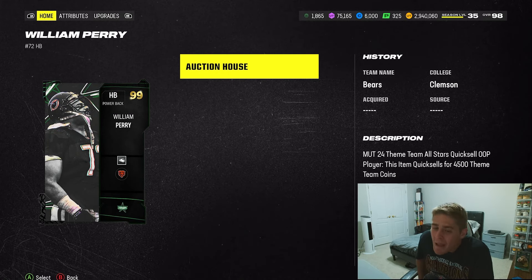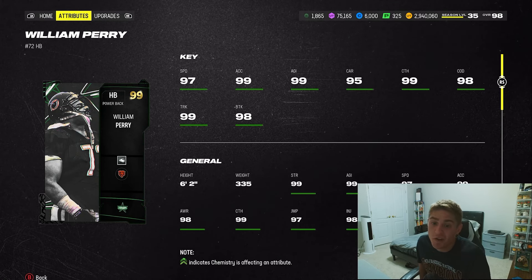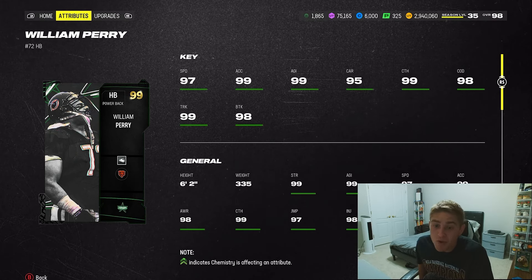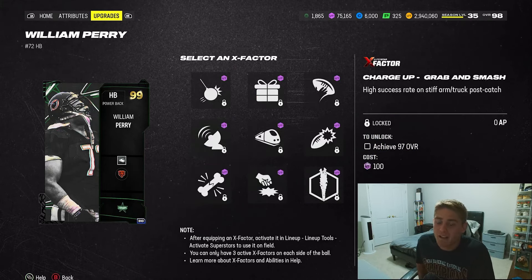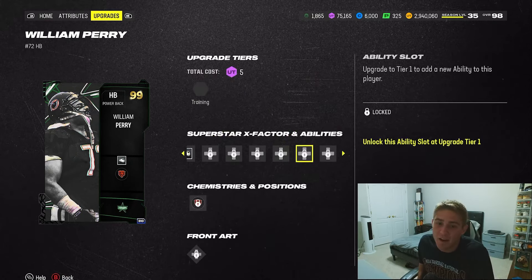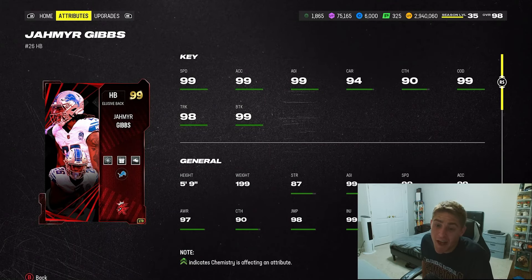At number 2 I have William Perry. Every single time I play against this card I get pounded on. He's 6'2", 335 pounds — I don't even care that he has 97 speed, you can boost that fairly easily. Ability wise he has freight train as a baked-in ability, charged up angry runs so it goes off immediately, plus evasive, energizer, tank, and backyard halfback for one AP. He only has two discounted slots but with baked-in freight train and charged up angry runs, that's all you really need on a 335 pound halfback.